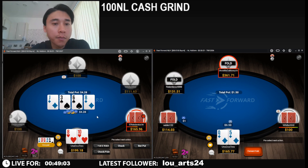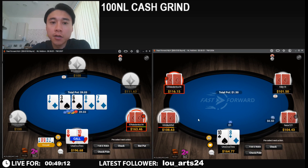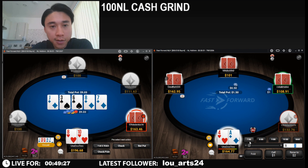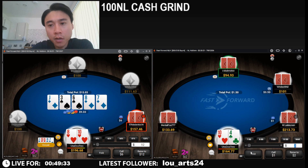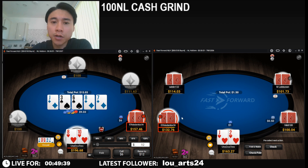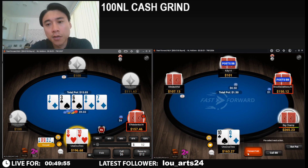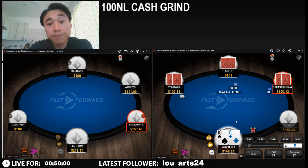Nice to pick up a pair here on the turn — good enough for us to continue to the river. Just praying for it to check. So he's going to have 6x and 3x quite a lot. If he bets, he should be betting quite big here, but he does just bet a medium size. Seems quite strange — I don't think this represents a flush. I feel like we're going to hero this versus missed spades. Yeah — missed spades.